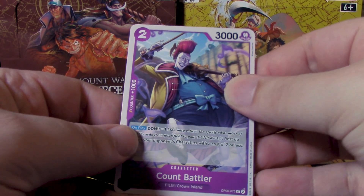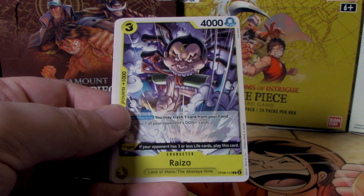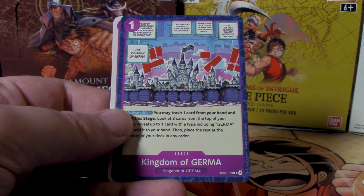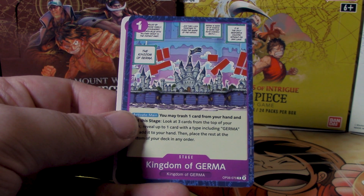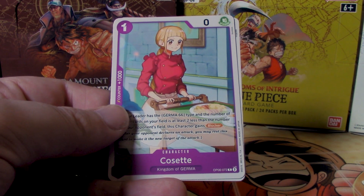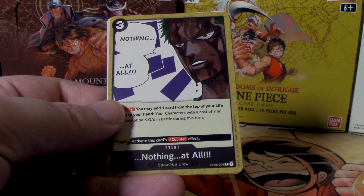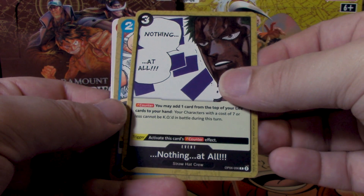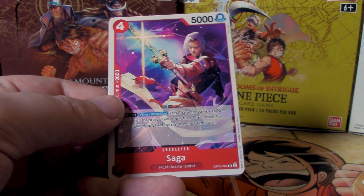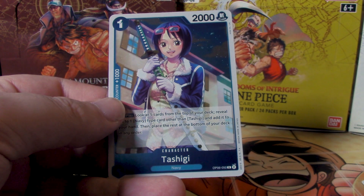Probably not my favorite Dawn card out of all six sets, but it's a good moment. Let's see if the other box bottom can really bounce us out. We got another Count Battler, Reizhu, Ryzo, Schneider — I actually really like that 3D straw hat chase film represented in the card game — Kingdom of Jerma, Cosette, Genbo, White Snake, Saga, and for our rares Monkey D. Luffy and Toshigi.